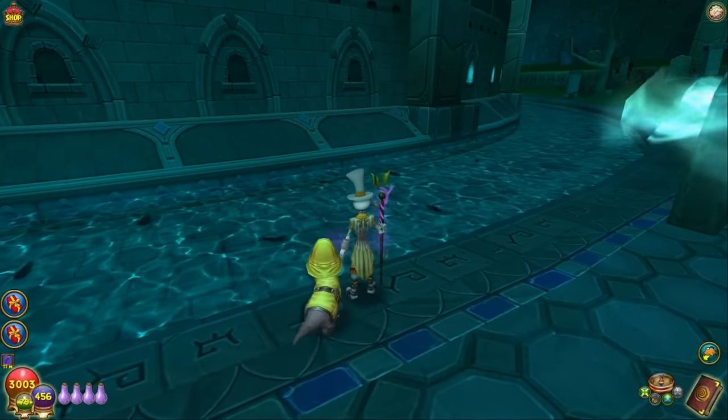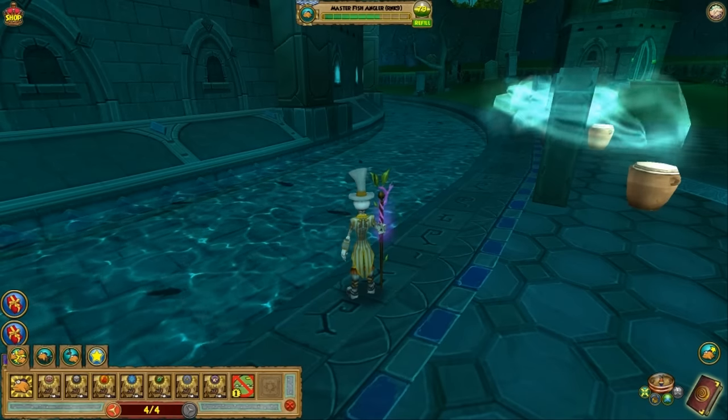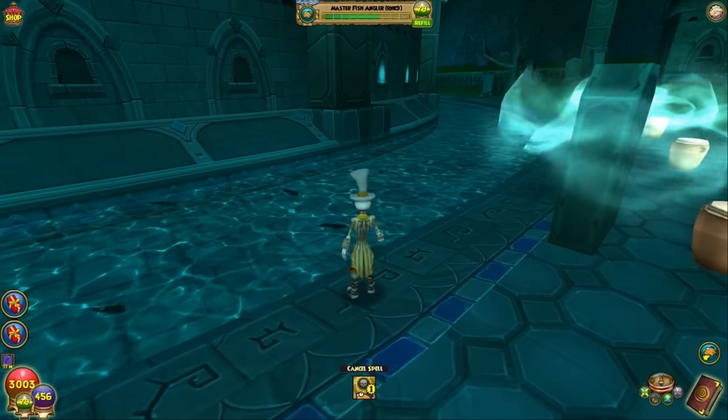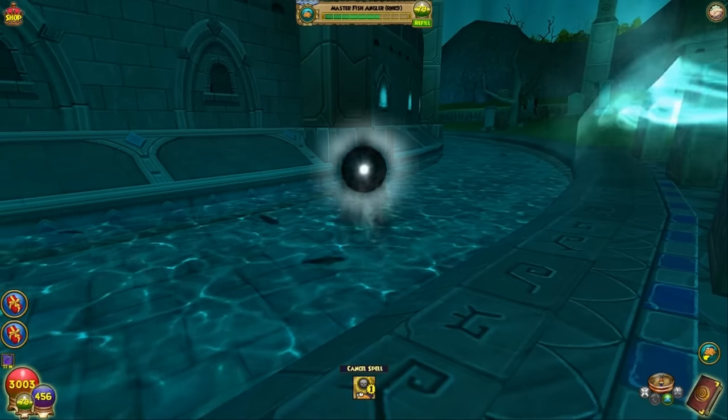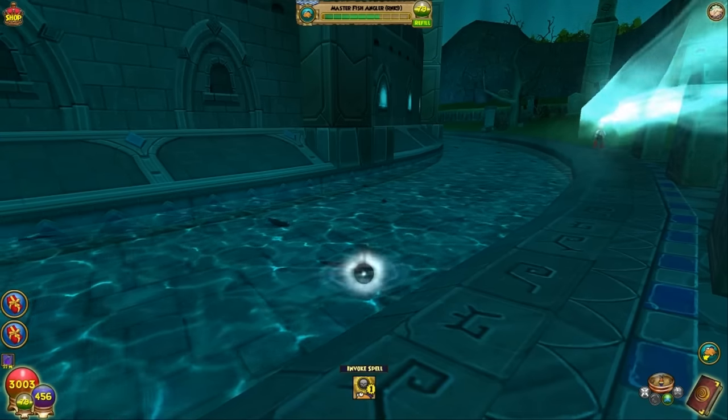With 93% fishing luck, I can pretty much throw in any lure. In this case I'm going to be using the level 1 death lure. I can throw in a level 1 or level 3 lure — I could throw my shoe in here right now and a fish will bite it, and I'll pretty much catch it as long as I hit the space bar at the right time.